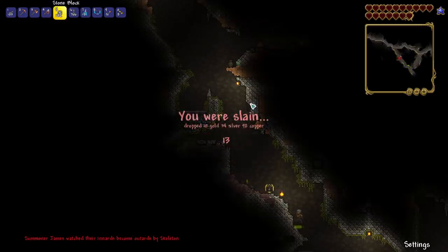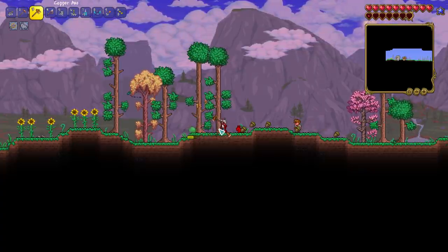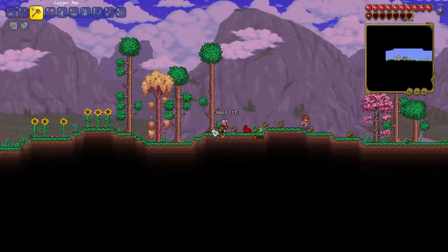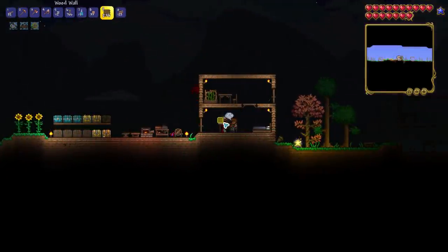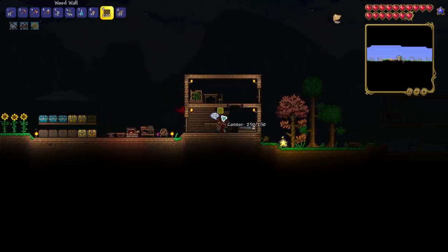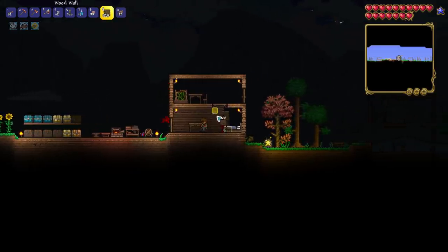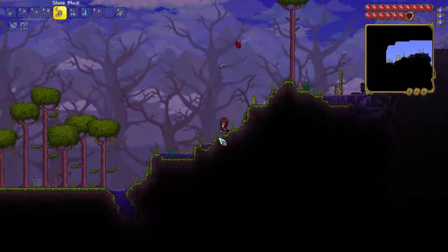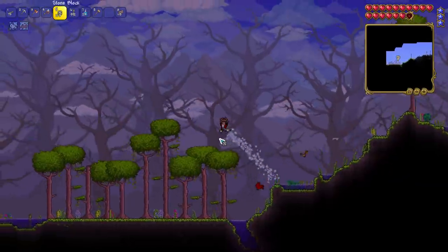My next priority was just setting up a base — an area where I could organize all of my chests and get NPCs. Getting NPCs wasn't the most essential thing in the world, but it felt nice. The goal was to head to the jungle, so once my town was set up, I headed left and got straight into grinding through the jungle.